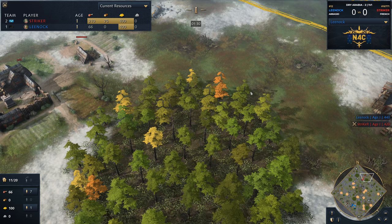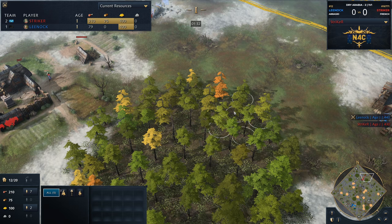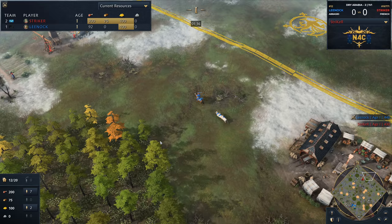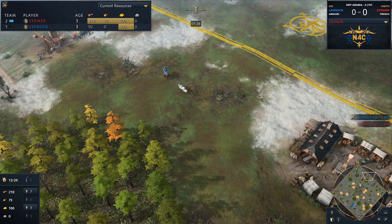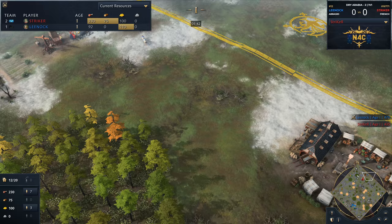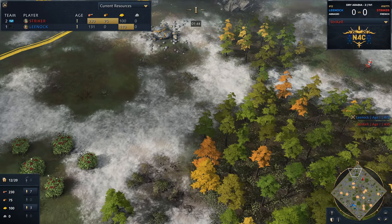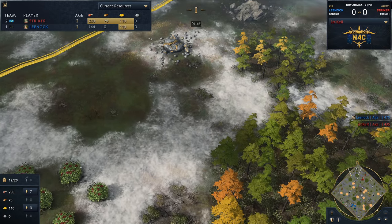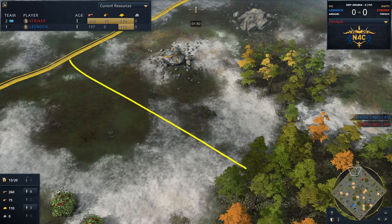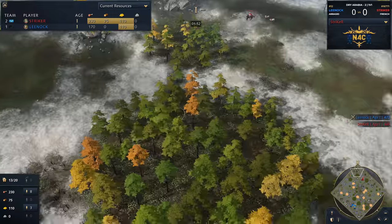I just want to take a look at that base that Striker's got — that is an absolutely gorgeous base. Very easy for him to wall that off. I wouldn't be surprised if we do see a wall come in across the back. And then by the same token up towards the northern flank, it's easy for him to wall in. He's going to have access to that goldmine and the stone mine as well.